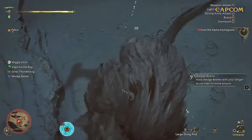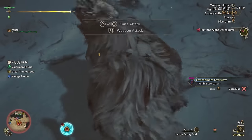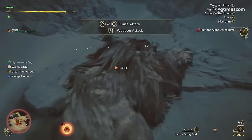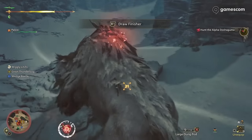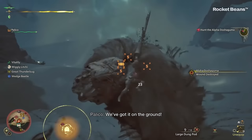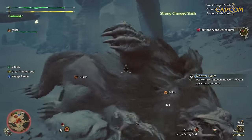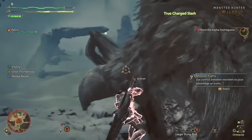Mounting can cause wounds to monsters. You can do a light attack, strong attack, or weapon attack depending on the input you press. You can use a weapon finisher to end the mount or continue moving along the monster to wound it more. On a couple of occasions it did seem that a single mounted finisher wasn't always enough to bring the monster down. Nearby small monsters can also attack the monsters you knock down after a mount finisher, and small monsters can sometimes attack large monsters in the world too, not just after a mount finisher.